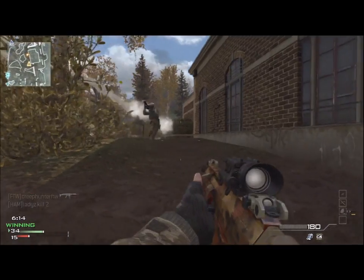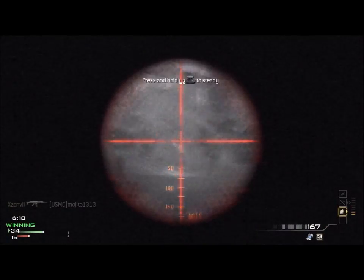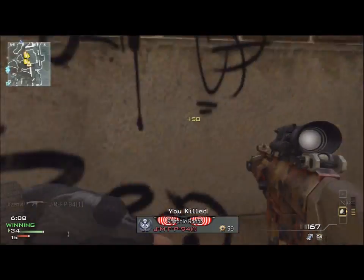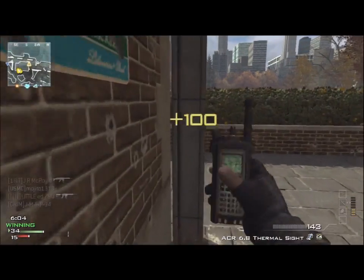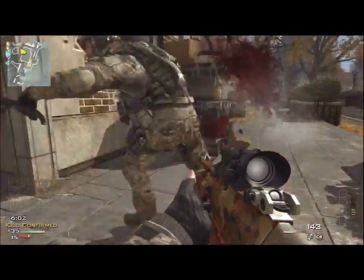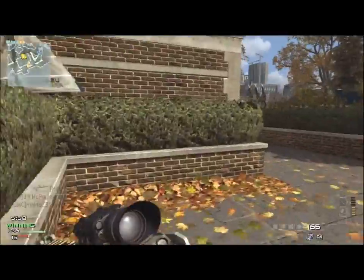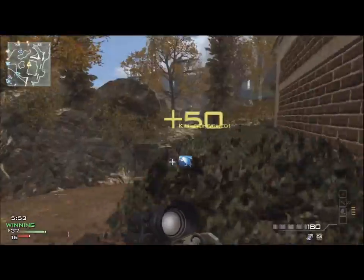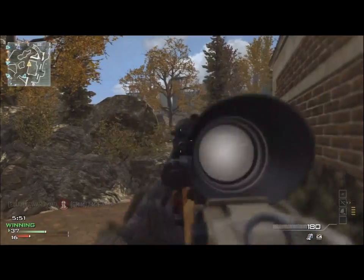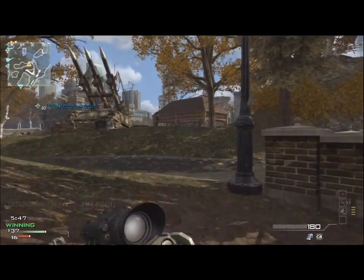As for killstreaks you should use on this map: there aren't many buildings except for one area where you can go underground, so you're mostly going to be outside. A helicopter, Reaper, or AC-130 I would recommend. I used the AC-130 in this gameplay. The Reaper really destroys people and it's amazing on this map, so I would recommend Reaper or anything suited for outdoor areas.